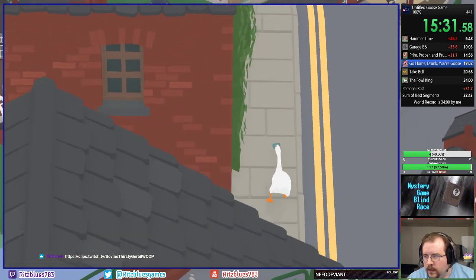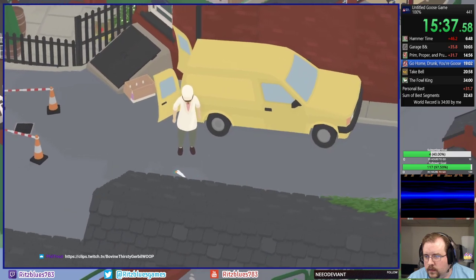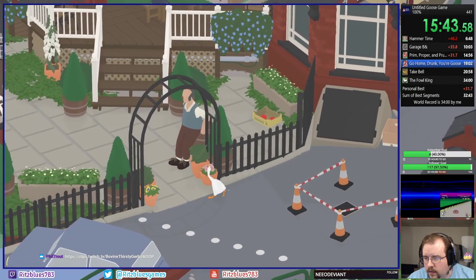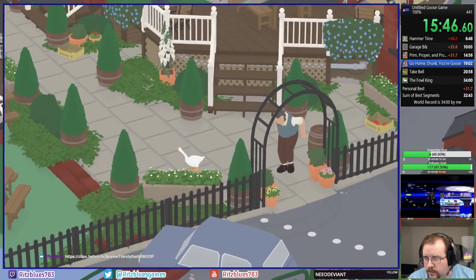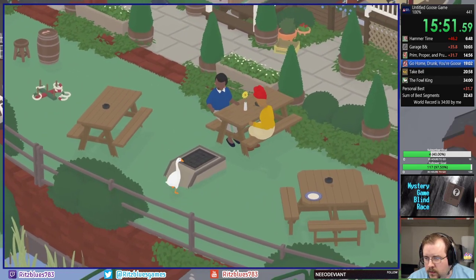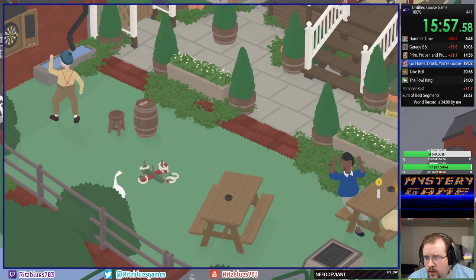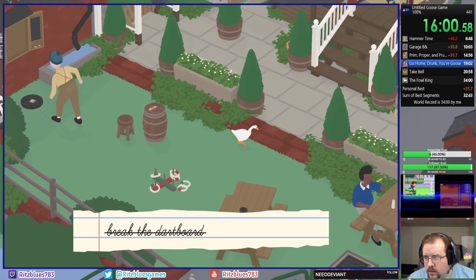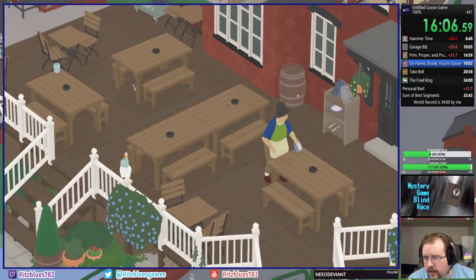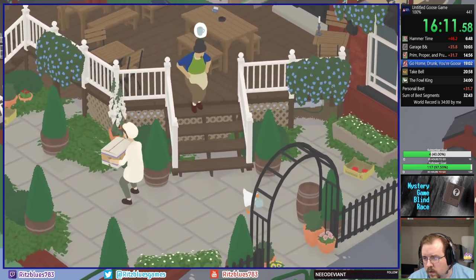So we threw the bottle in the canal — that won't matter at all. Now we've got our pacifier and box ladies there, which is good. I'm going to sneak inside here. So that's Vinny — he's the publican's husband. And we're going to honk.